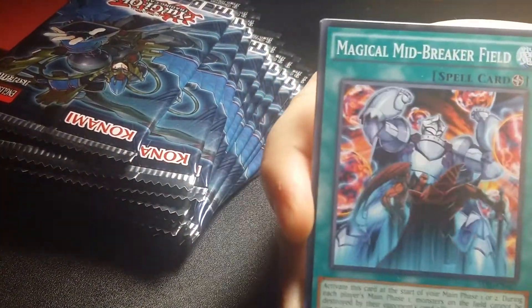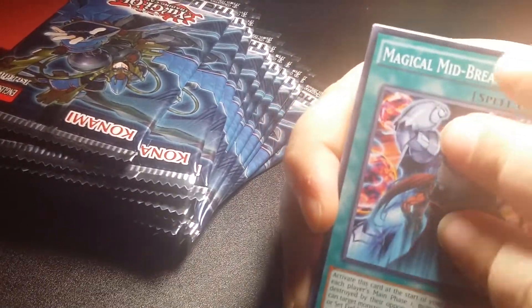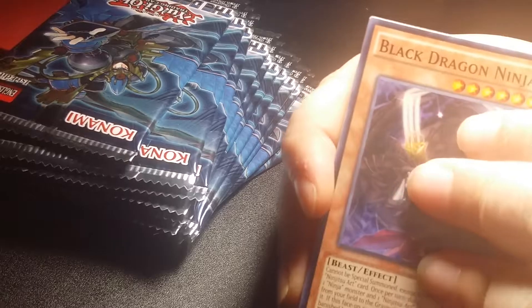We're gonna do whatever side she wants to do first — the first 12 packs. I'm gonna do those and let's see what we can pull. Looking for Pot of Desire, pretty much the only card we're looking for.